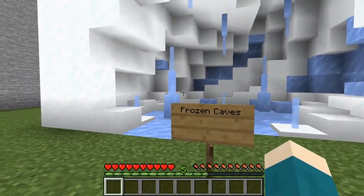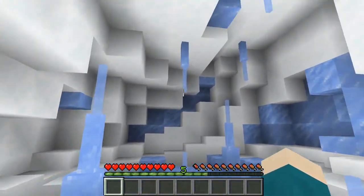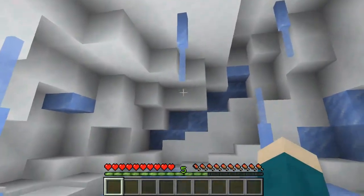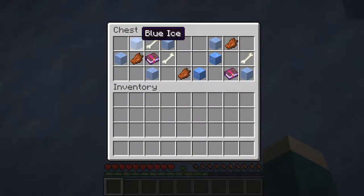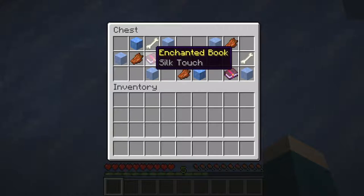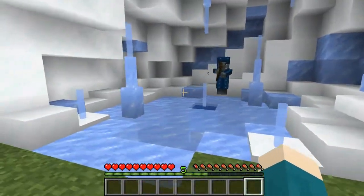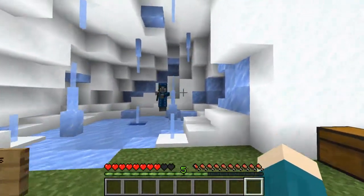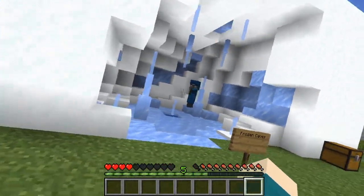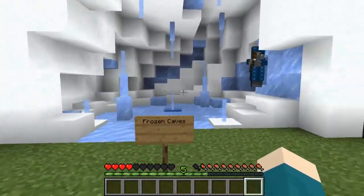My next suggestion: I would add frozen caves. These would generate in any cold biomes such as taiga, snowy plains and ice spikes biomes. They would consist of icy stalagmites and ice hidden in the walls of snow. You may also be able to find loot chests with blue ice, ice, bones, rotten flesh and enchanted books such as Frost Walker and Silk Touch. The illusioner may also spawn on occasion in these biomes — a nice way to implement it, since it was added in 1.10 but has no natural spawn. It could also spawn instead of evokers in raids for snowy taiga villages.